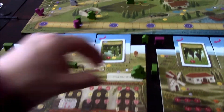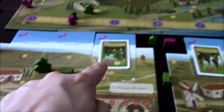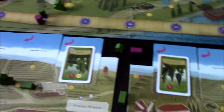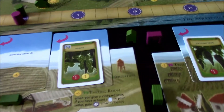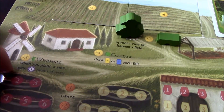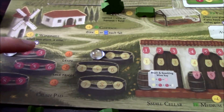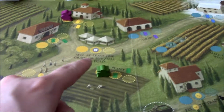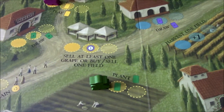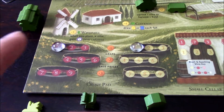I use my yoke structure to harvest one field. I get a level-one red grape and a level-one white grape, placing the glass markers on my crush pad. You can also sell grapes — place a worker on that spot to sell grapes for up to three lira depending on their value. I've now spent all my workers.